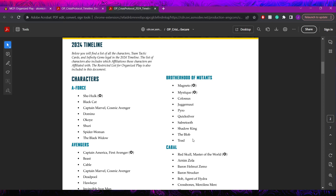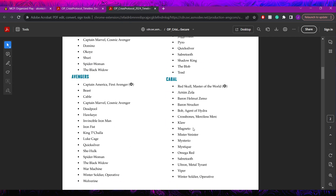Brotherhood is allowed Magneto, Mystique, Colossus, Juggernaut, Pyro, Quicksilver, Sabretooth, Shadow King (so we know he'll be Brotherhood), the Blob, and Toad. They've actually given us some sneak peeks into affiliations here - Shadow King will be Brotherhood and King T'Challa will be Avengers. Brotherhood is one of the factions that kind of made out best, still having access to a lot of their pieces and both of their leaders.